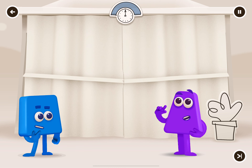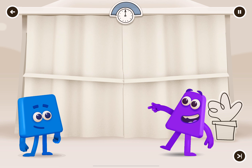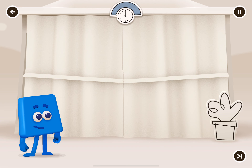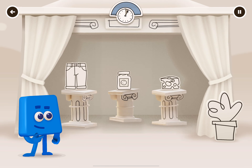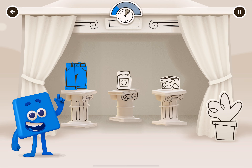I wonder what blue objects will be in the tent. Can you help Blue find them? Tap on the things that are usually blue. Tap on the denim jeans — they are usually blue.